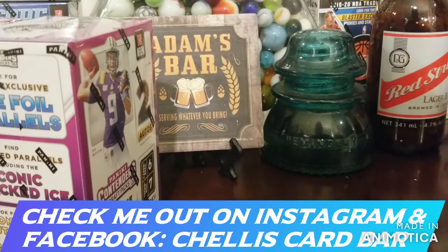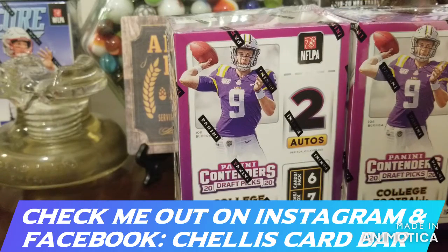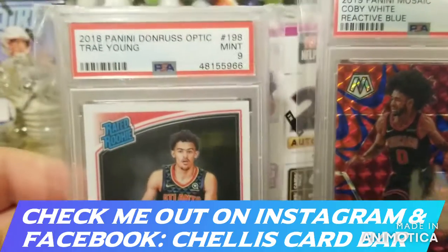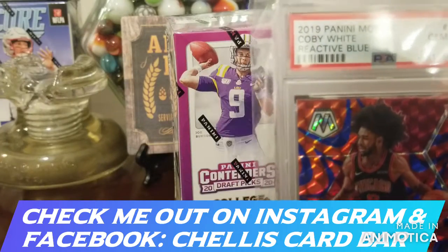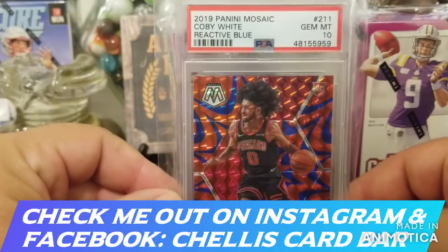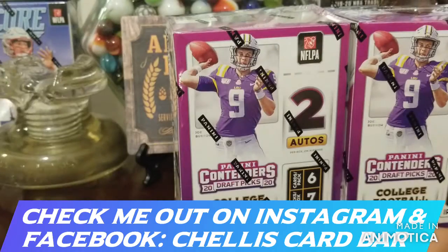I'm going to stay dry this week — no alcohol. Definitely sipping on some H2O tonight. A couple things I'm selling right now, hit me up if you're interested. This is a PSA 9 Trey Young Rated Rookie Donruss Optic. This is a PSA 10 Coby White Mosaic Reactive Blue, Gem Mint. Beautiful card — going up, up, up. Coby's an all-star up and coming.